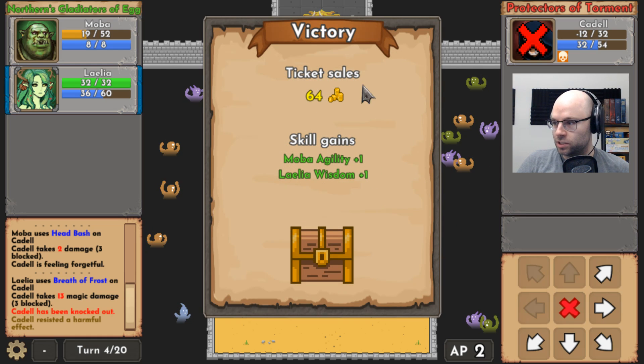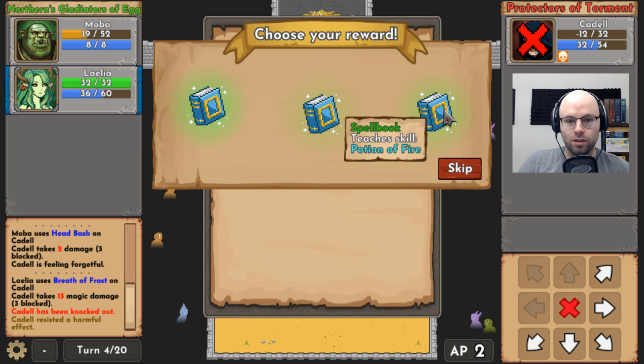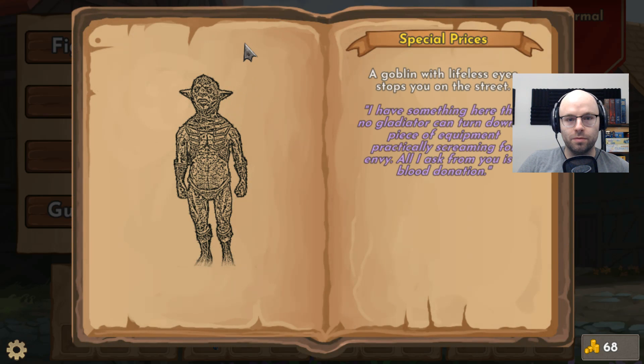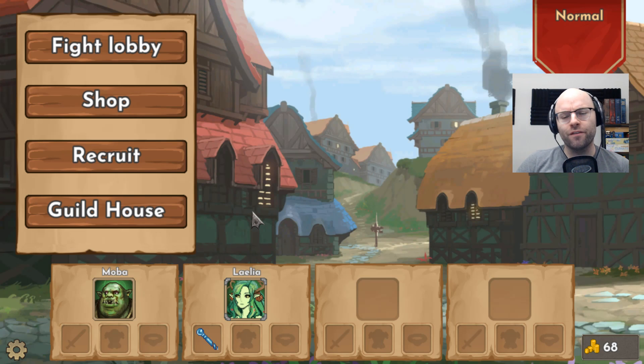MOBA got one agility. We got 64 gold from ticket sales. Layla got one wisdom. Choose your reward: a Spellbook that teaches Breath of Frost, one that teaches Wild Lunge, or a Potion of Fire. We already have Breath of Frost — why don't you give me Wild Lunge? A goblin with lifeless eyes stops you on the street: 'I have something no gladiator can turn down — all I ask is a blood donation.' Plus four injury to all? No thank you, sir.